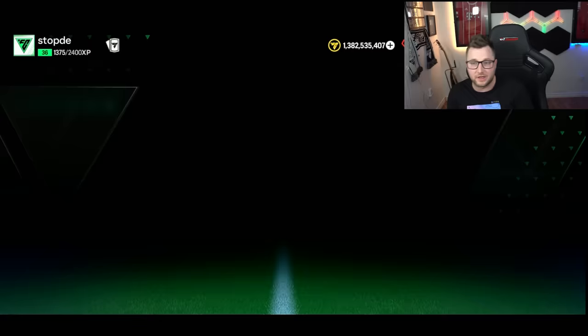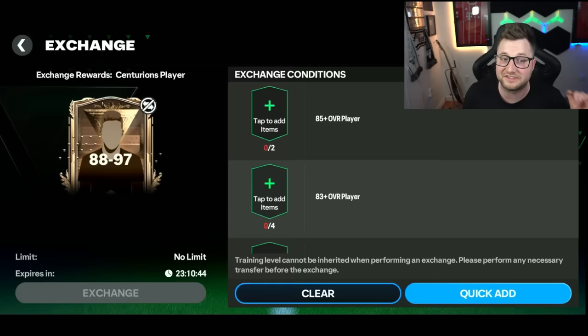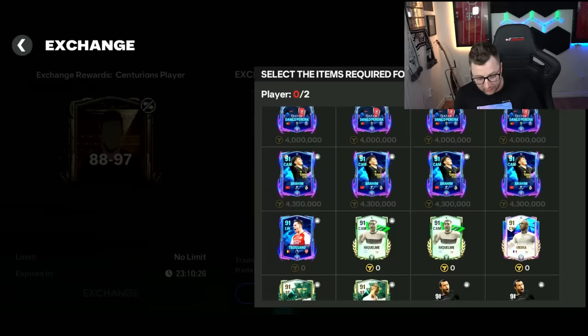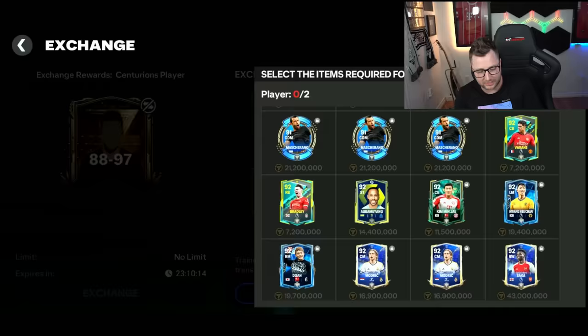Another new thing we got is the exchanges, and what's new is how the exchanges are laid out. I don't know how much I like this layout compared to the previous one. But what's nice is it's a bit clearer — 85 overall. When you click on it, you can actually see how much the cards are valued at and whether or not they are un-auctionable. So you can basically see how much you're going to be losing if you put cards in here, and which cards you can't sell.